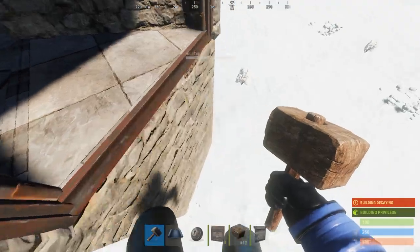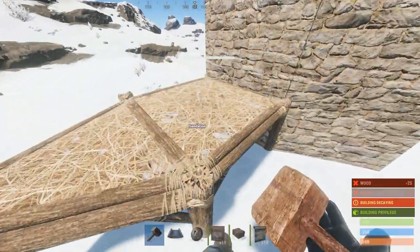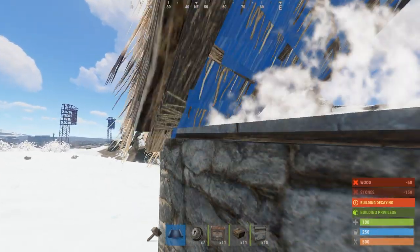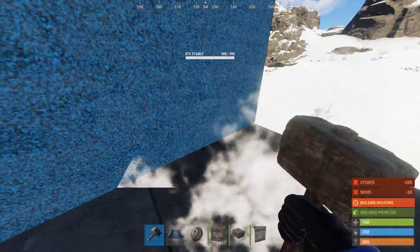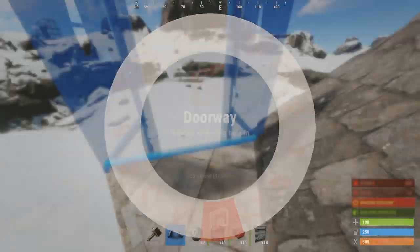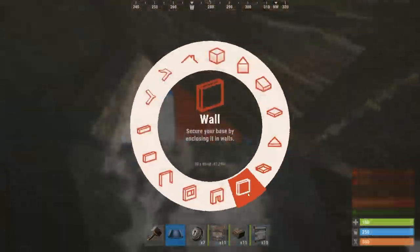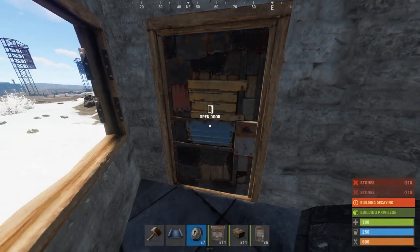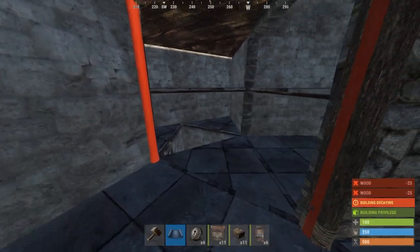We'll now begin on the airlock. Start by placing a sheet metal door right on the entrance. Hop down and place a regular foundation and then a triangle foundation — upgrade both to stone. We'll now place a roof on the square foundation and upgrade that to stone, then put walls right underneath the roof and upgrade both to stone. For the airlock, place a doorway and a window frame, on top of that a triangle and then a roof. Place two walls on either side to seal it off, then place door frames all around the second floor.